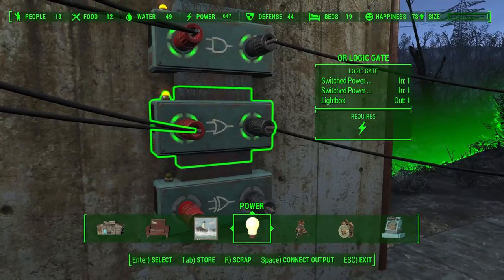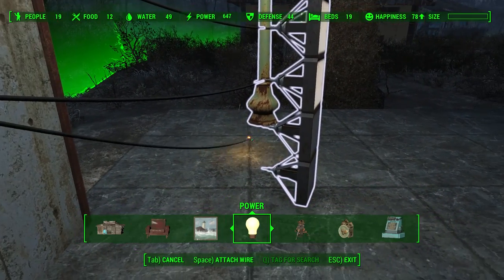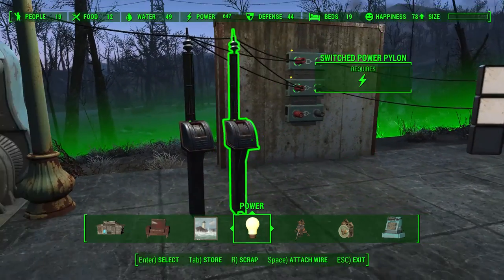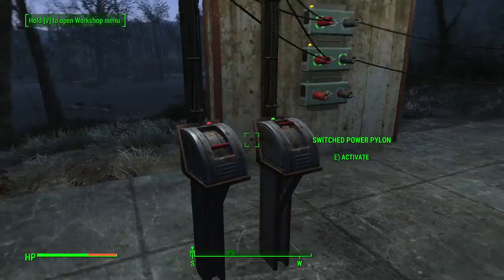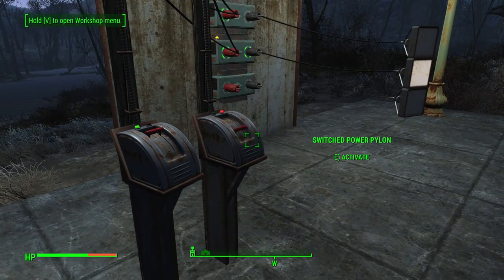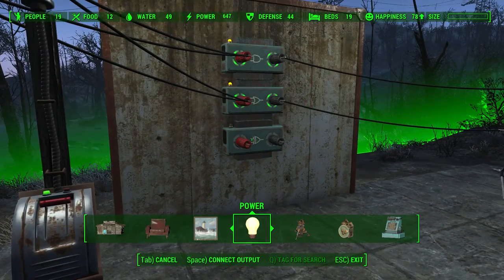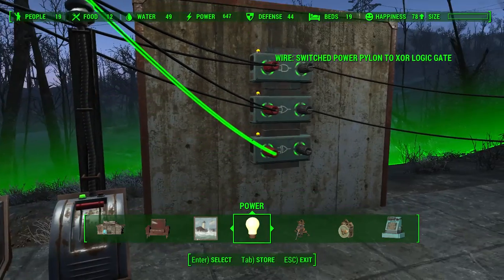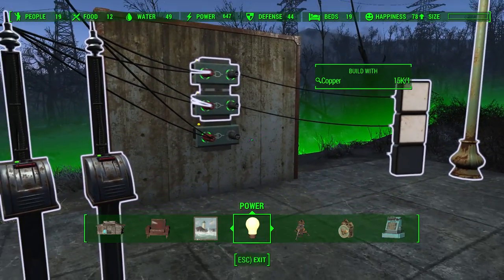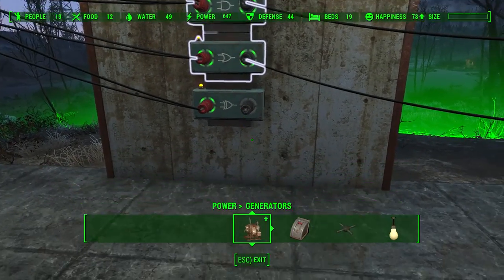Then we have the OR gate, which requires only a single input to activate the given light or machine. As you can see, you can also use both inputs being turned on and it will work just fine. Unlike the XOR gate — which requires only one input to activate the selected item but won't work if both inputs are the same, meaning both ON or both OFF.